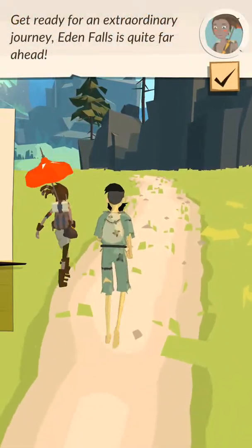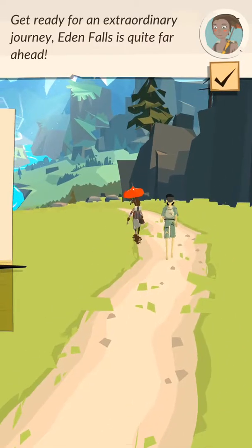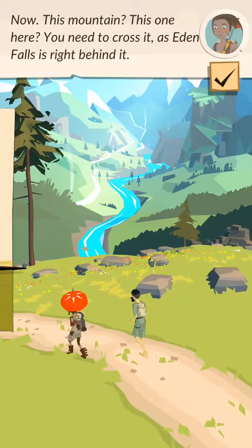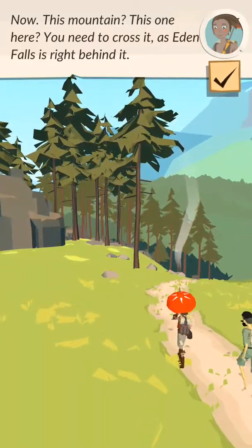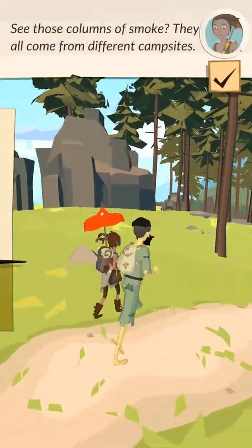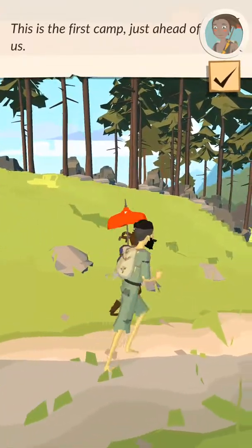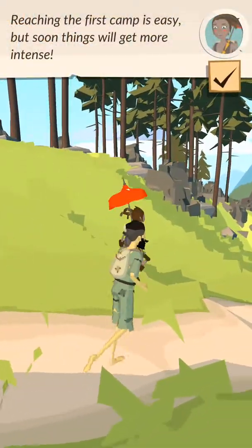Get ready for an extraordinary journey. Eden Falls is quite far ahead. This mountain here — you need to cross it, as Eden Falls is right behind it. See those columns of smoke? They all come from different campsites. This is the first camp, just ahead of us. Reaching the first camp is easy, but soon things will get more intense.